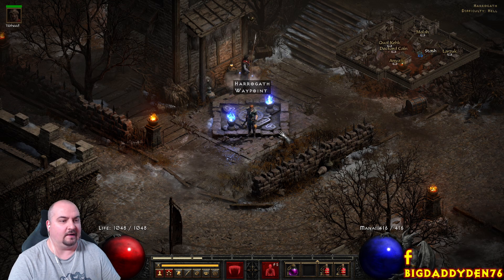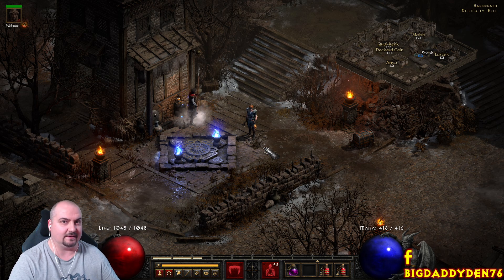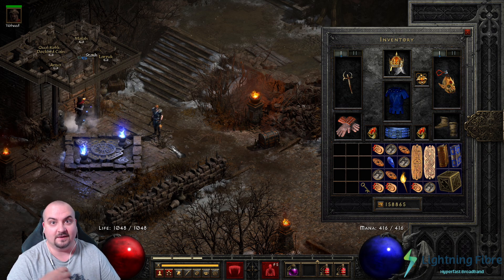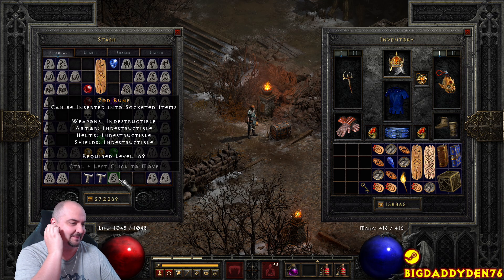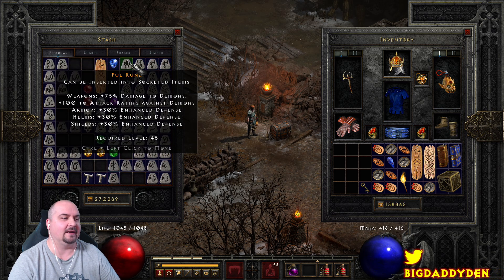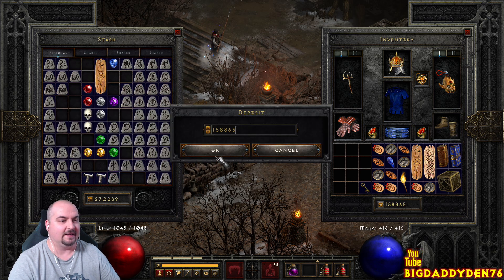Welcome to the video. Today's video is for the summon necromancer — it's my farm route before I get Enigma. Enigma is a runeword that goes into a chest plate and gives you teleport, which lets you farm super fast. If you're a summon necro, definitely try out this route. I've had a lot of success — I found a Zod rune and a sword last night. This farm route is all about getting to elite packs and named mobs without much running around, to increase your loot efficiency.